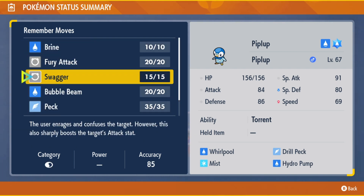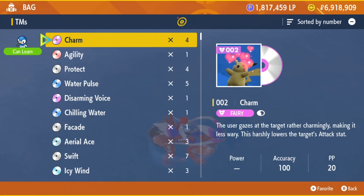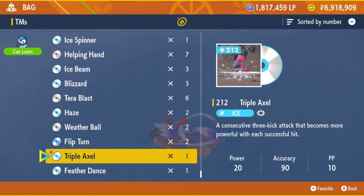Did you note that in Scarlet's flavor text, Piplup is a poor walker and often falls down? However, its strong pride makes it puff up its chest without a care. But in Violet's flavor text, Piplup doesn't like to be taken care of — it's difficult to bond with since it won't listen to its trainer.